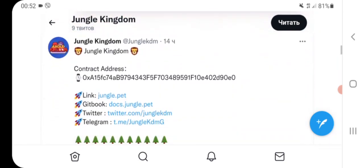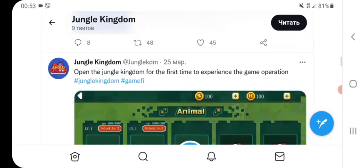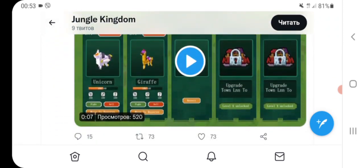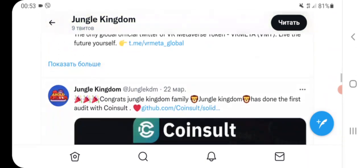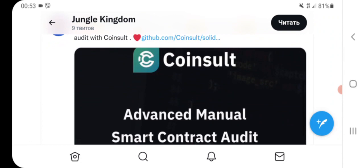We can also see a link to the smart contract on BSCSCAN, and you can see the interface of this crypto project. I hope that you enjoy my review about Jungle Kingdom. Goodbye and see you later.